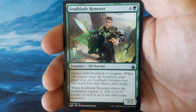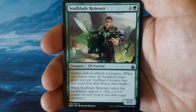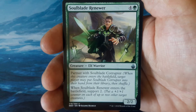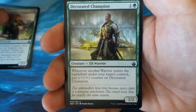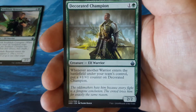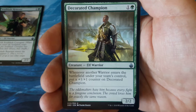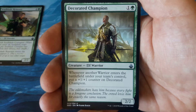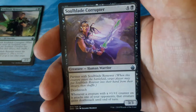Our first uncommon is Soul Blade Renewer, partnered with Soul Blade Corrupter. It's a 4 and 1 green, a 2-2. When Soul Blade Renewer enters the battlefield, support 2. And his partner is somewhere else — not here. Decorated Champion, an Elf Warrior, 2-2 for 1 and 1 green. Whenever another warrior enters the battlefield under your team's control, put a +1/+1 counter on Decorated Champion. And I'll assume that this is his partner.